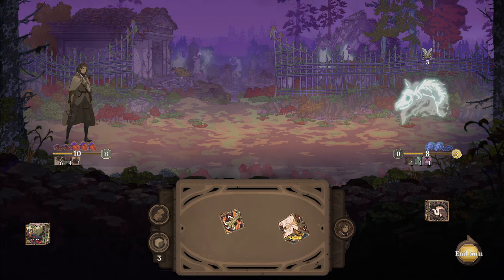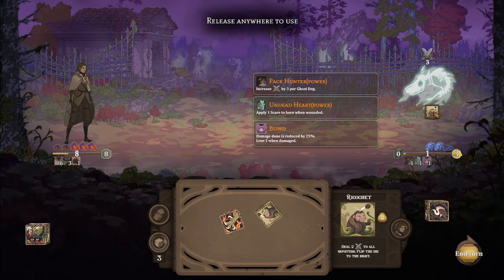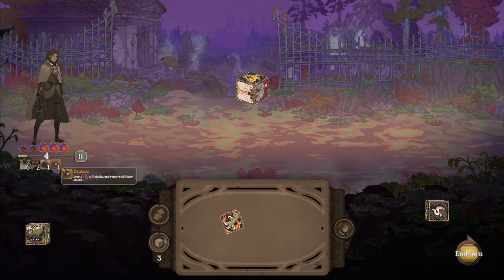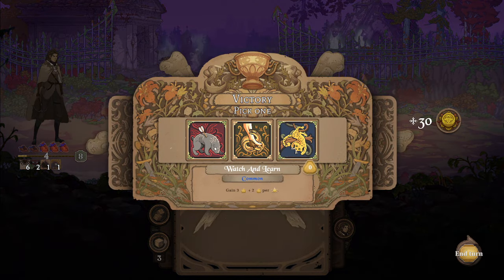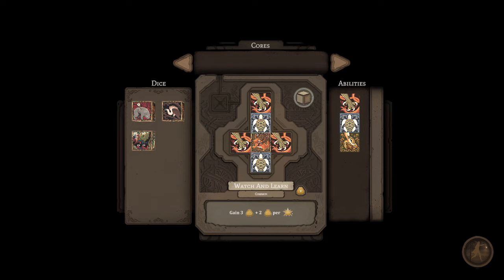Drop this right here, get the infinite combo again. What is this one? 'Watch and Learn — gain resolve plus resolve for every dice hit.' That's the first time I've seen this one. That's huge — I want that on this dice absolutely, because no matter what, this is my knock-together die. Yeah, I'll leave that where it's at. Let's do the next event and keep it moving so you guys can see more of this content.